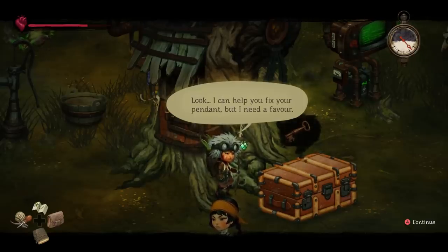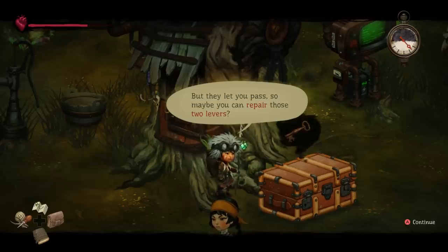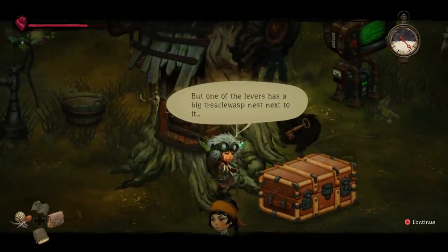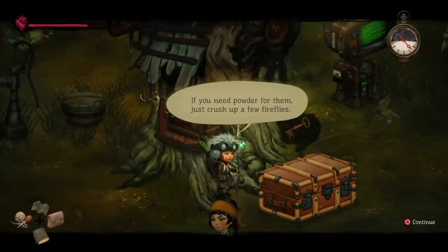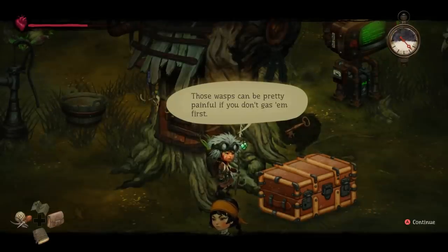They had me working as a sweeper. Thinking is hard when you're smoke-addled, so you do what you're told. Look, I can help you fix your pendant, but I need a favor. A big old porcupine broke both totem levers for my workbench. I can't go into the swamp to repair them with the masters hanging around, but they let you pass. So maybe you can repair those two levers. Depends how they're broken — you'll probably figure it out. But if one of the levers has a big treacle wasp nest next to it, you might want to make some gas bombs before you go. If you need powder for them, just crush up a few fireflies. Those wasps can be pretty painful if you don't gas them first.